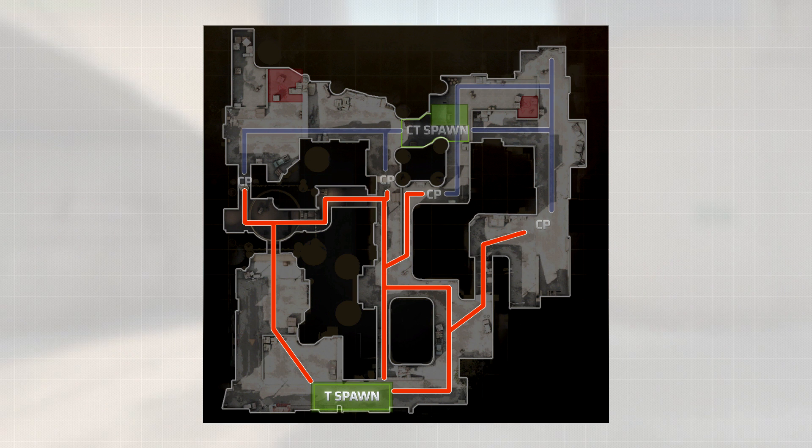Those three choices are tunnels, long, and suicide. From there we reach even more branching paths - we can go out to B-site at a collision point, or we can go to lower tunnels. From lower tunnels, we're again presented with another choice: middle, or looping back around to catwalk. Long A is a little different and does not have the standard branching paths that the rest of the level has.